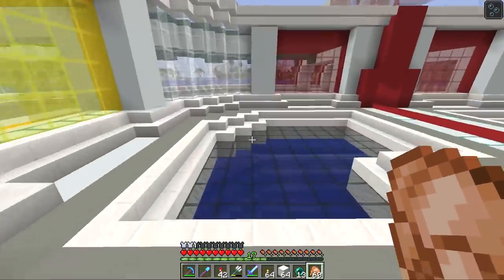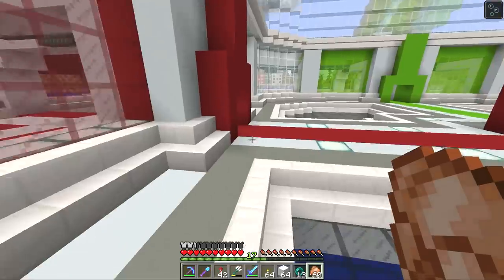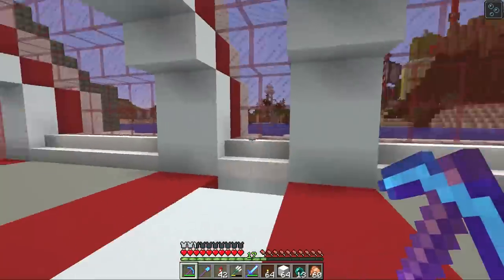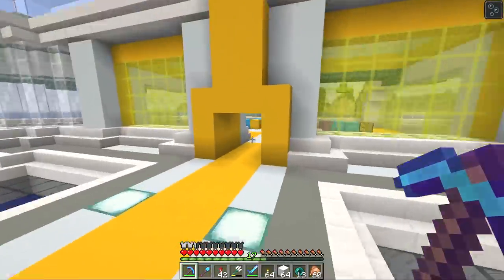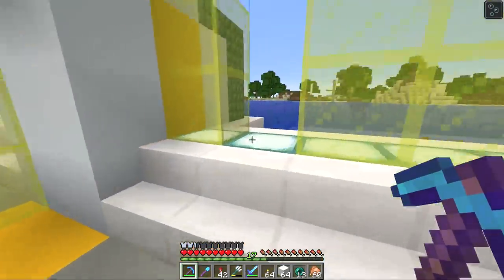That is the last massive addition to Grand Central. All we need to do now is start adding all the details — add ticket booths to all of the terminals and get some spice going in the main lobby. This build is almost complete now. It's pretty insane and I'm really, really pleased with how it's turned out.